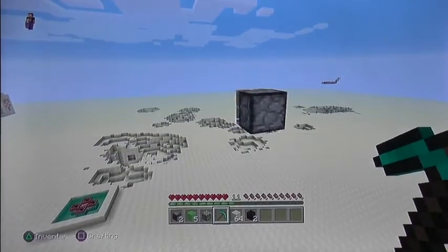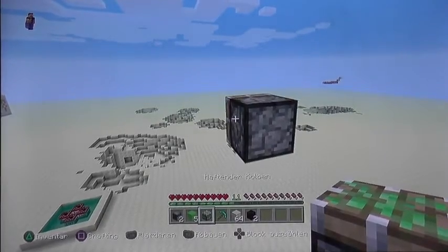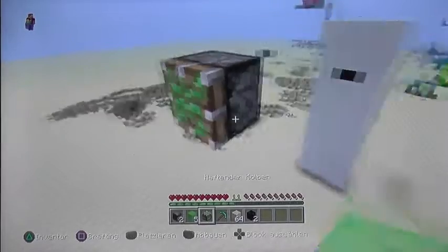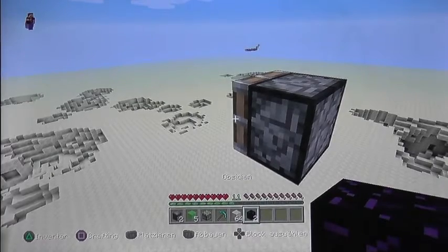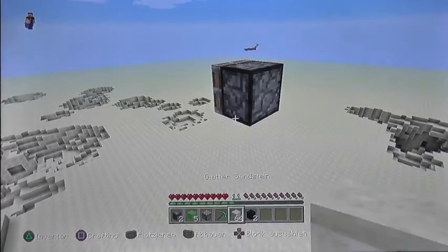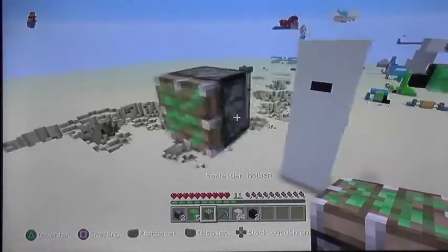Hello guys and welcome to my channel. Today I'm going to show you how to make flying machines in Minecraft. For this you need two observers, five slime blocks, two sticky pistons, one block of your choice, and if you want to stop it at one point, two obsidian blocks.